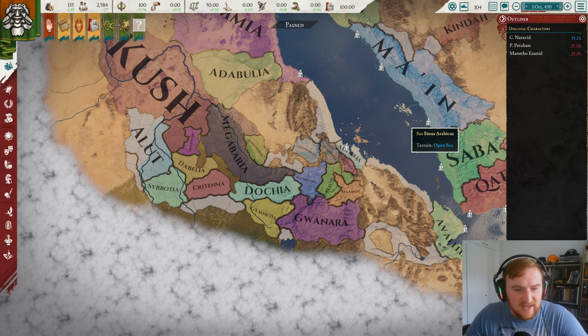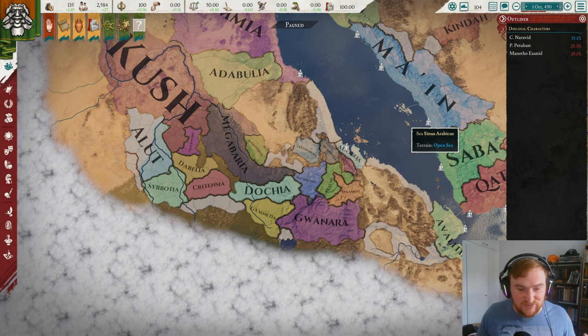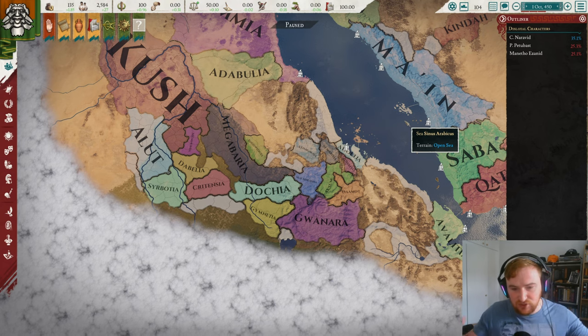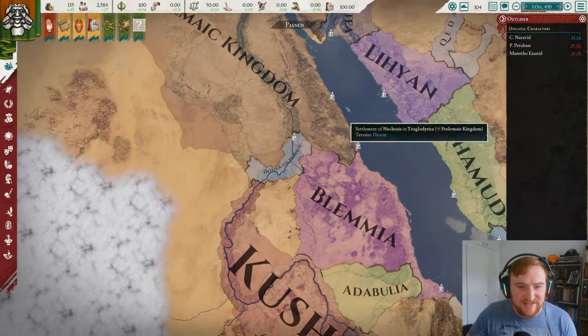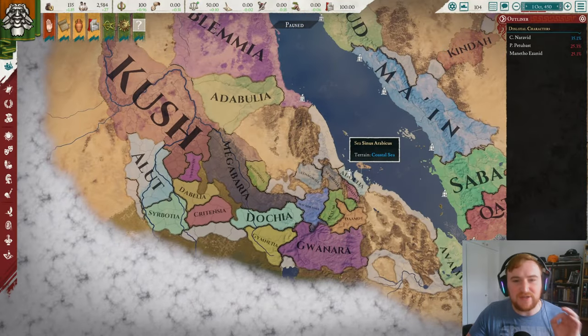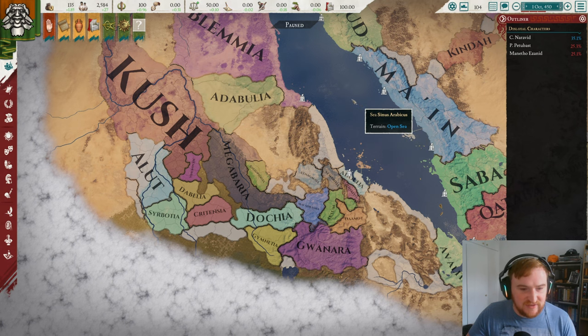What is our goal for today? Since this is the first episode we have no comments from previous episodes, so we are just going to play as Axum and try to unify the Horn of Africa, and potentially take on the Ptolemies at some point depending on how long we play. That is the goal — unify this whole region.